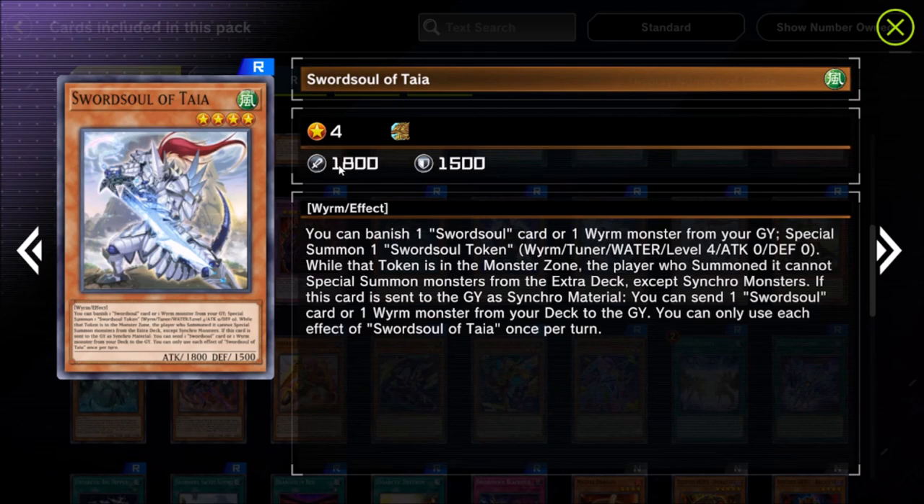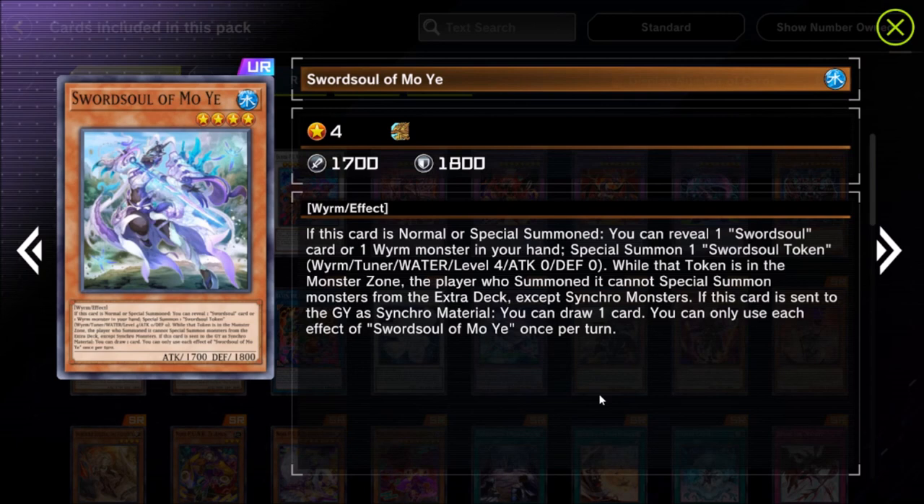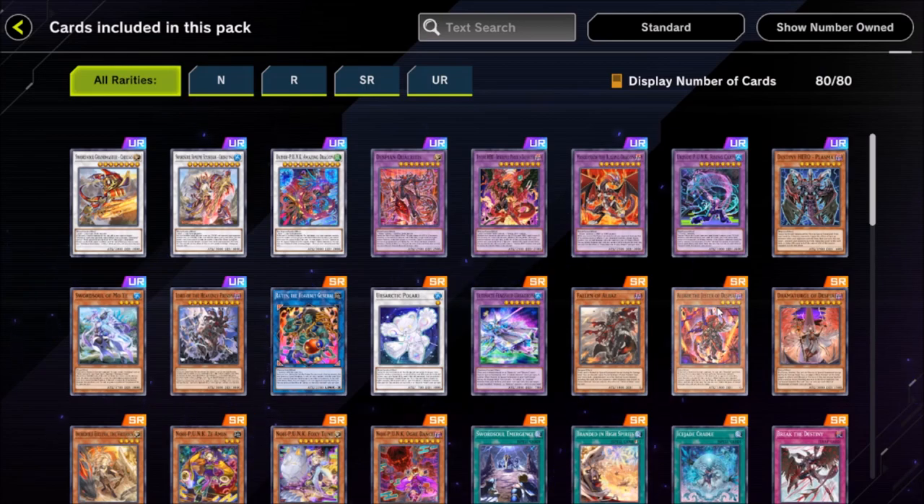The two main Sword Soul starters are Taia and Moya — warrior worms, a guy and a girl. Taia is a level 4, 1800 attack monster that banishes a Swordsoul card or Wyrm from your graveyard to generate a level 4 tuner token, letting you make a level 8 synchro. While that token's in a monster zone, you're synchro-locked to only synchro summons. If this card is sent to the graveyard as synchro material, you send a Swordsoul card or Wyrm from your deck to the graveyard.